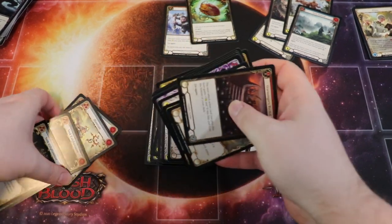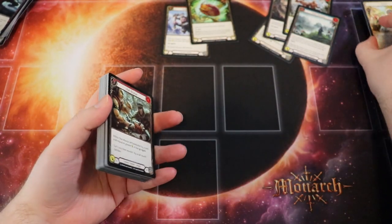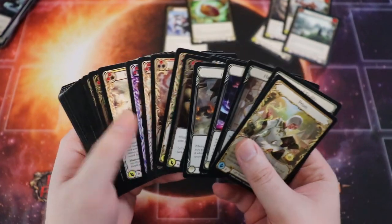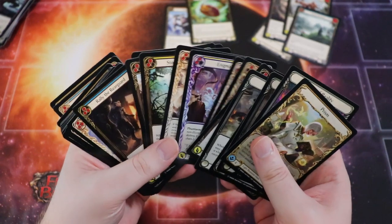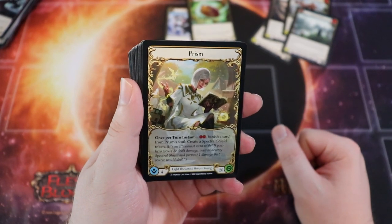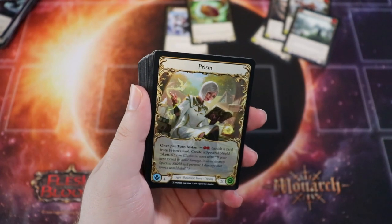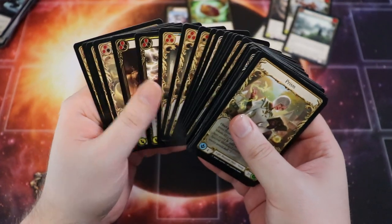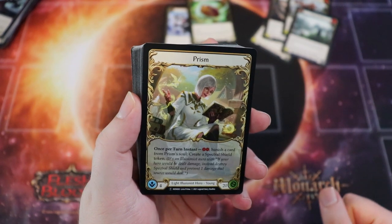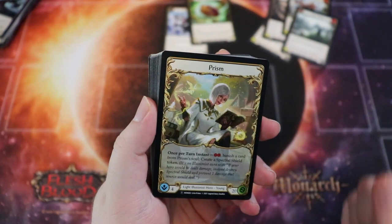That's going to do it for today's video! Let me know what you thought, and let me know if you plan on playing in any sealed events for the Calling Las Vegas. I hope this was at least a little helpful. A lot of it is just figuring out which class has the best pool and then whittling it down from there — you really only have to make a couple cuts once you do that, and it honestly isn't too bad. Thank you so much for watching everyone, good luck at your events, and I'll see you next time for more Flesh and Blood content here on Red Zone Rogue.